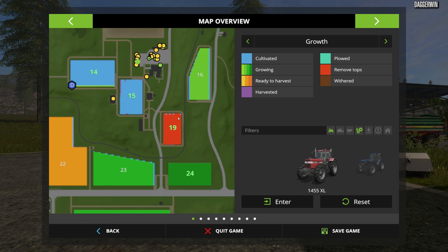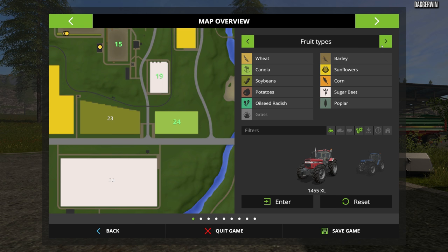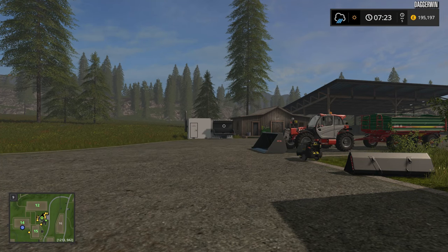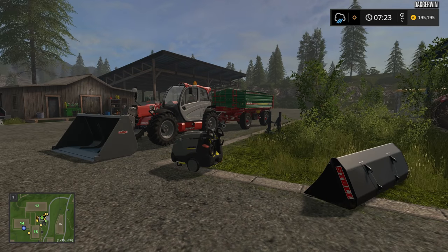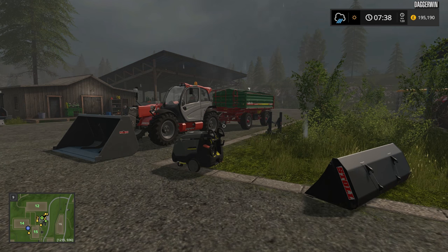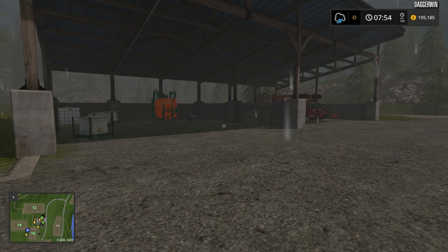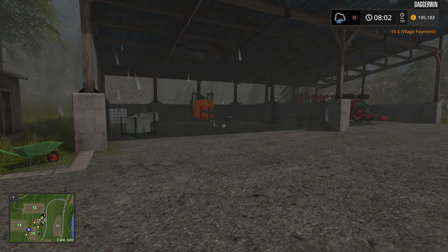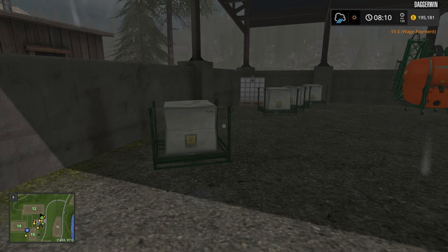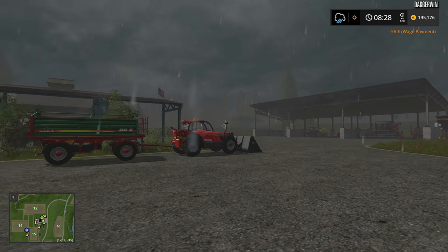There isn't an awful lot for us to do today because everything is either growing or being planted right now. Field 19 is the only field which is ripe, but that's sugar beet. Field 24 is almost ready — looking forward to that — and it is canola, so that will be a very good harvest. It might even be worth skipping time until it's ready, however the forecast is for rain so that might not be the best idea.